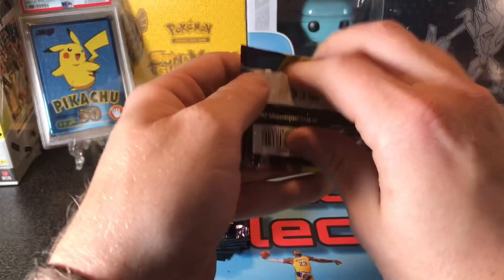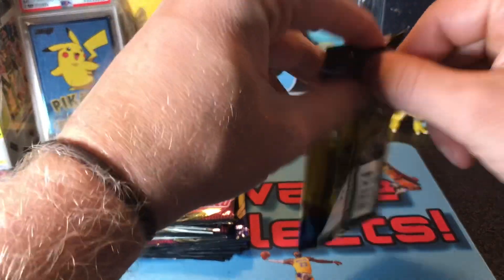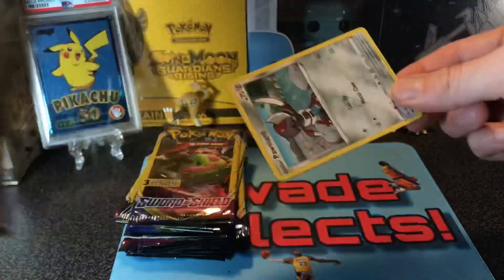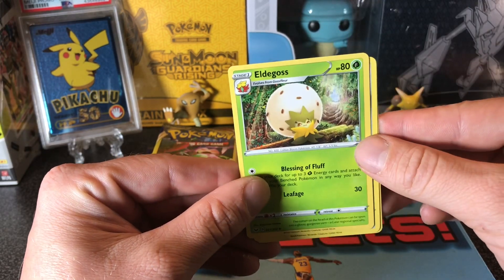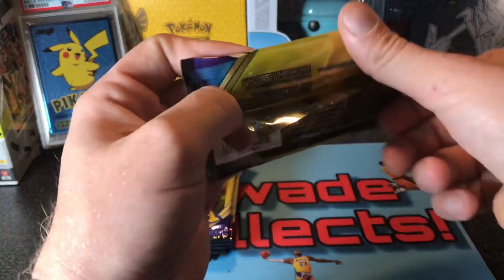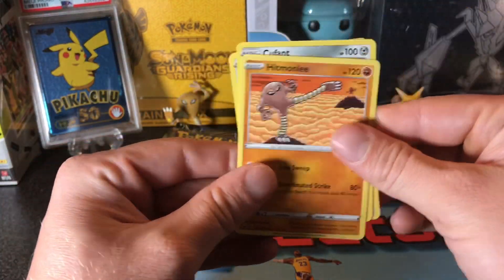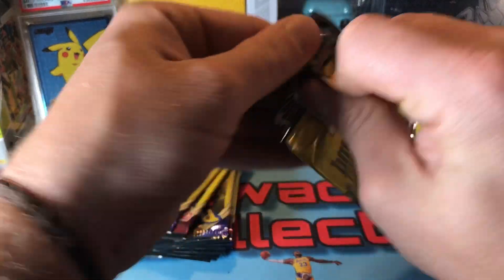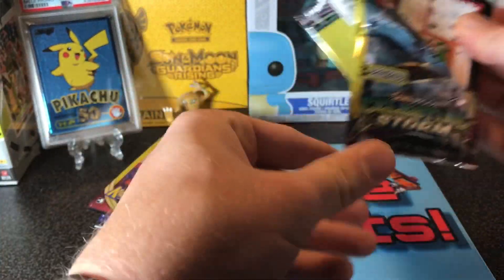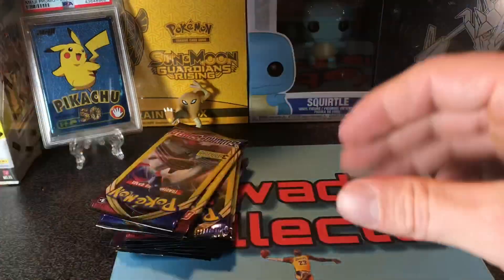Shelter. This pack feels heavier — we might have something in this one. No, we don't. Farnyard. Nothing so far — Snorlax, hit one, back here. Wait, this is actually Celestial Storm, but they are Sword and Shield — nothing at all so far.